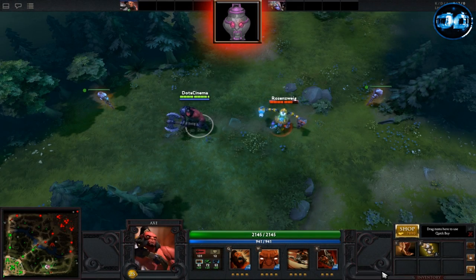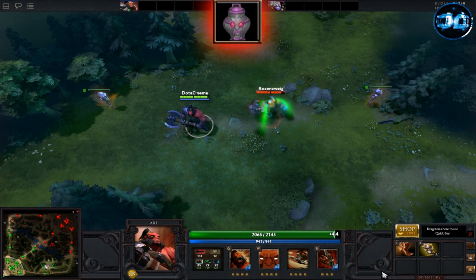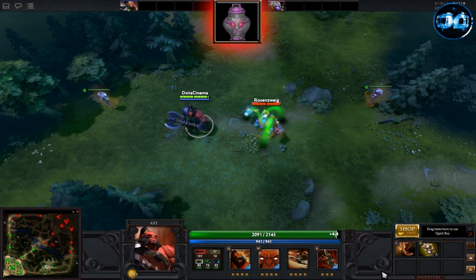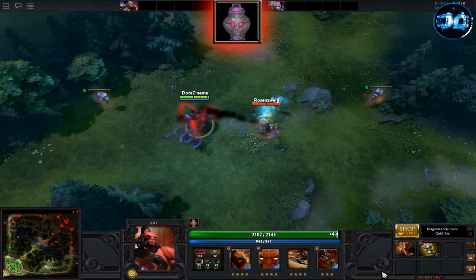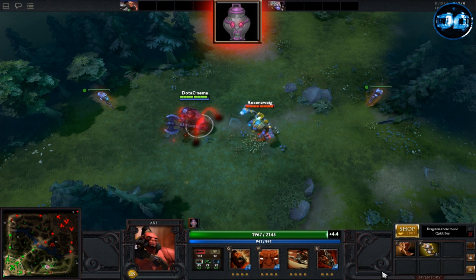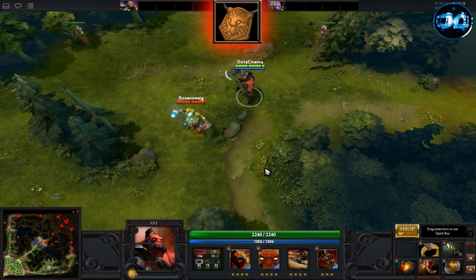Urn of Shadows is a very good item to pick up on pretty much any hero, most importantly ganking heroes. It passively gives you 50% mana regeneration and plus 6 strength. It also gains charges based on enemy heroes dying within a 1400 AOE of you. Think of each charge as basically a health pot. When used on an ally, it heals them for 400 health points over an 8 second period. You can also deal 150 damage over 8 seconds if used on an enemy. Just remember, if this is used to heal, it'll only cancel if an enemy hero attacks you.